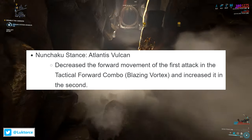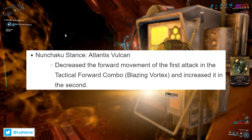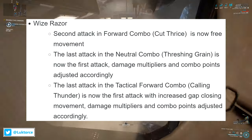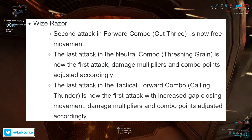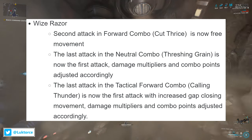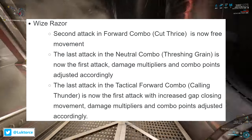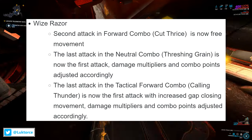For the Volpine Mask, they swapped the order of the first two attacks in the neutral combo Assailant Guise. For the Nunchaku stance Atlantis Falcon, they decreased the forward movement of the first attack in the tactical forward combo Blazing Vortex and increased it in the second. For Wise Razor, the second attack in the forward combo Cut Thrice is now free movement. The last attack in the neutral combo Threshing Grain is now the first attack, with damage multipliers and combo points adjusted accordingly.